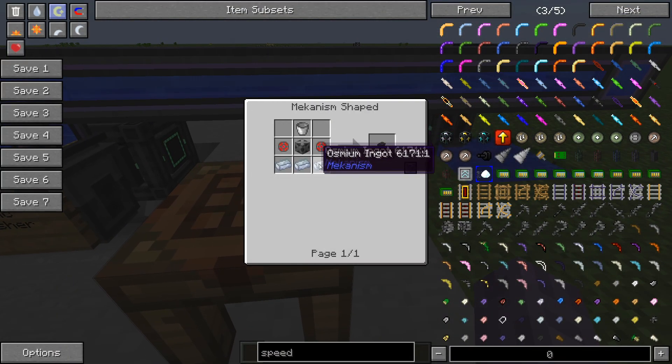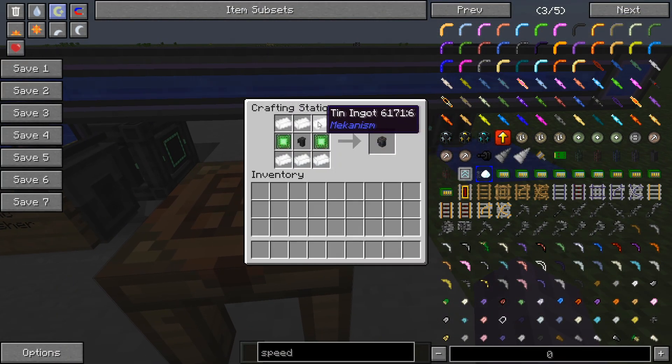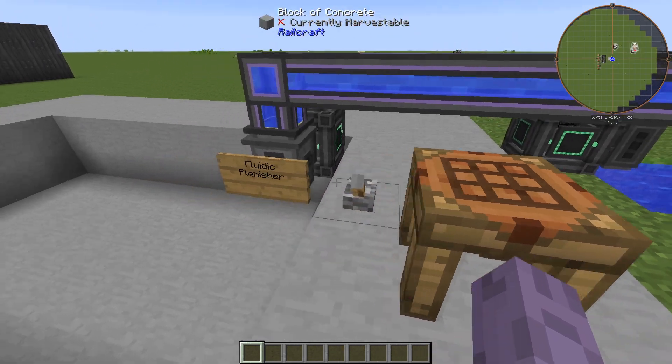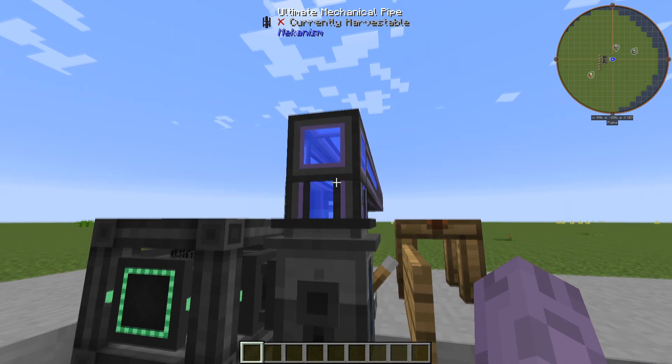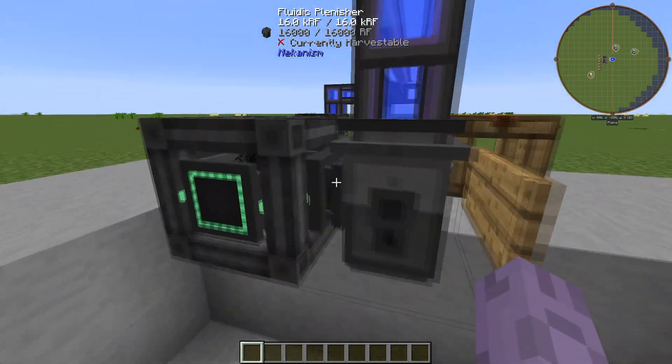The recipe is very simple — it's just going to be an electric pump, which can be made like so, surrounded by some tinning gates and a basic and two basic control circuits. The machine does look pretty similar to the pump, with the same method of inputting or outputting fluids and an energy input on the side.